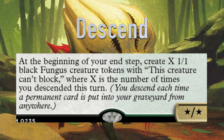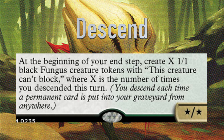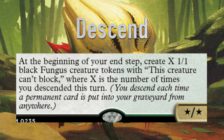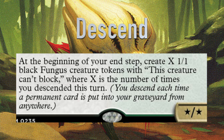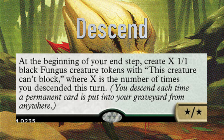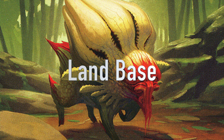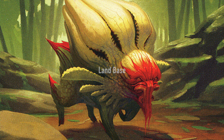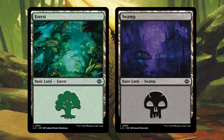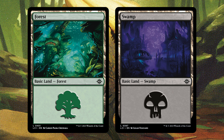The Mycotirant is an interesting card because normally when we see these Fungus commanders, we expect them to have white in them as well, but this is just purely black and green. There are a lot of really good creatures, artifacts, enchantments, and sorceries that make Saprolings or Fungi in black and green, so that's going to be the main focus of this deck — cards that make those tokens, helpful support cards, and good stuff at the end.